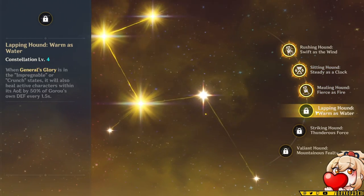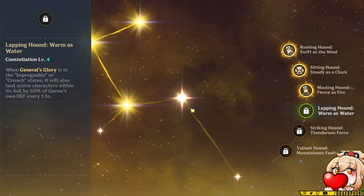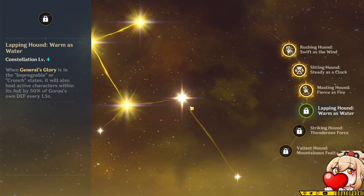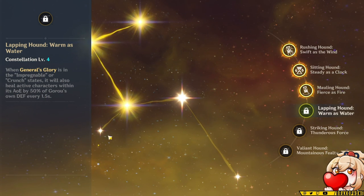All things considered, Goro's constellations make him a significantly better unit. Specifically C4 is really great because it means you don't have to force Noelle for healing in triple Geo, allowing that fourth flex spot to not be healer-focused. Even if the healing itself is not very strong, it's very good for your team.